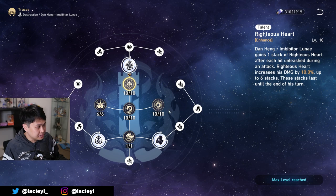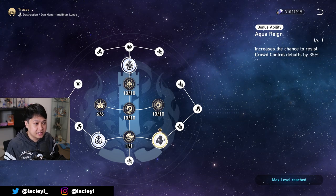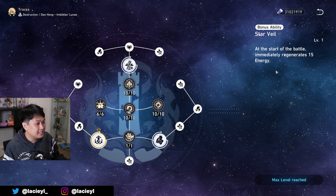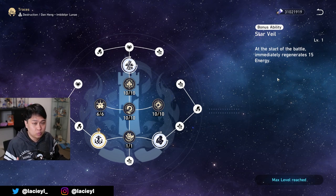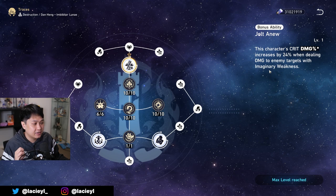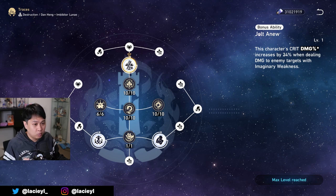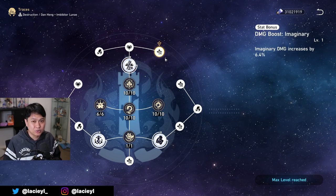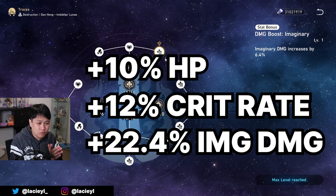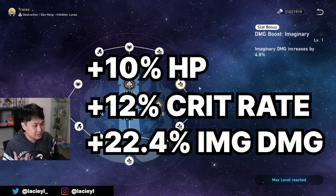Let me quickly cover the rest of the kit. For the major traces, he's got 35% CC resist — fantastic. At the start of battle, he immediately regens 15 energy, which could help you one-turn the MoC. And lastly, a 24% crit damage buff against imaginary weak enemies, which is utterly fantastic. For the minor traces, in total he gets about 10% HP, 12% crit rate, and 22.4% imaginary damage. That is some really crazy substats and gives us a lot of opportunity.